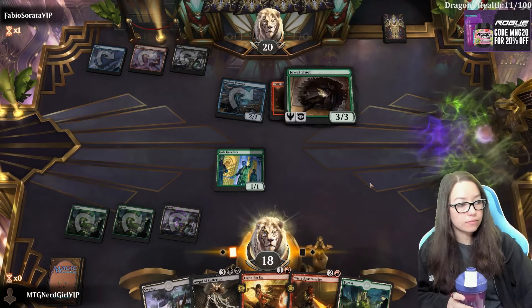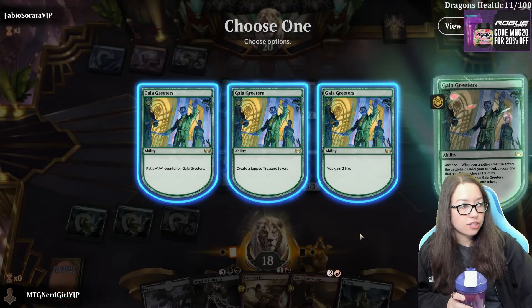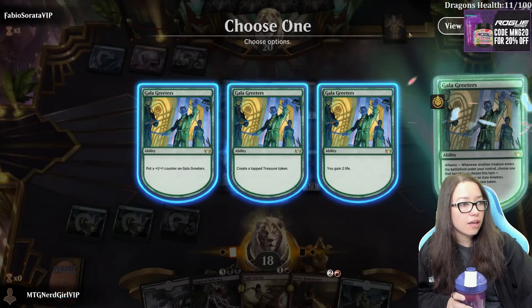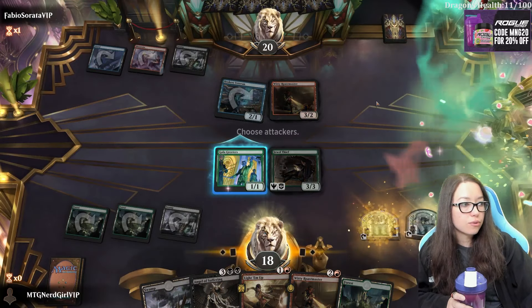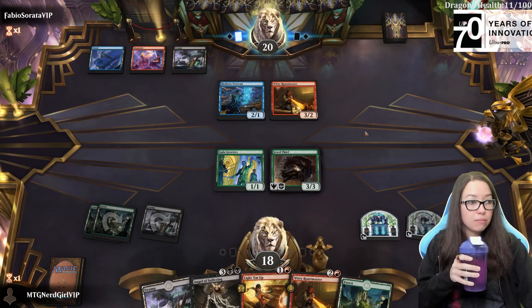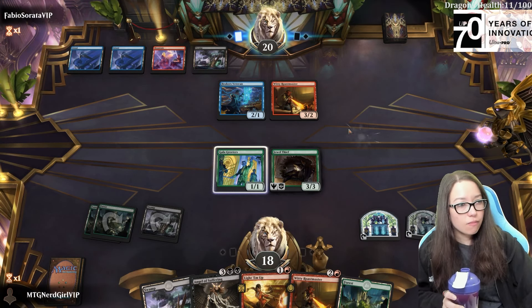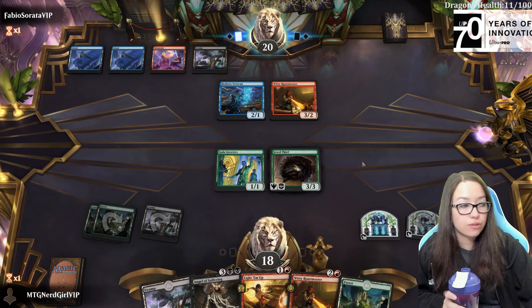No blocks, so we'll go here. I get to make a treasure. I'm wondering if I should just make this a 2-2 so we have reasonable blocks. I think I'm going to make two treasure tokens. I definitely want to Light Them Up next turn. And I'm worried that if they answer the Gala Greeters, we won't be able to get enough stuff.